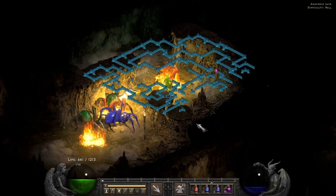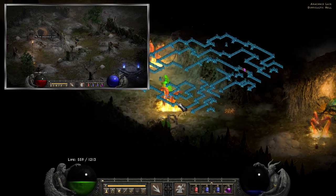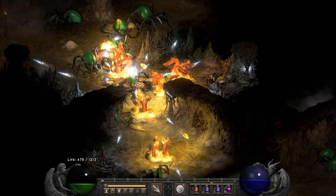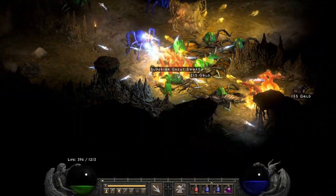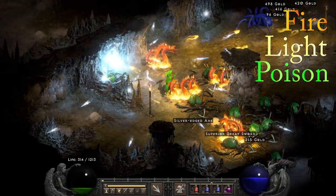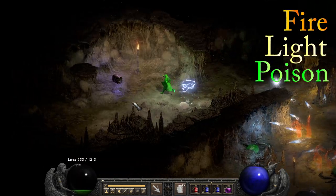For Act 3, the Arachnid Lair is next on the list and probably the easiest place to get to, as you simply waypoint to the Spider Forest and walk about 7 steps. The average time to get here both on foot and teleporting is very quick. The immunities that can spawn here are fire, lightning, and poison. Arachnid Lair is a pretty quick zone and an easy super chest to snag, so it's not a bad idea to add to your running list if your immunities fit the requirements.